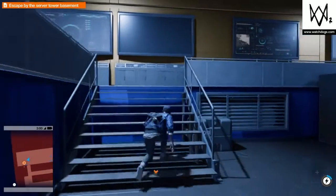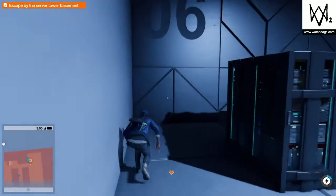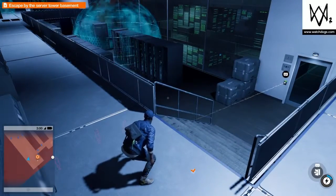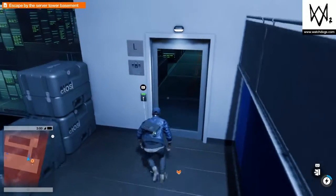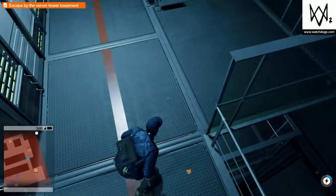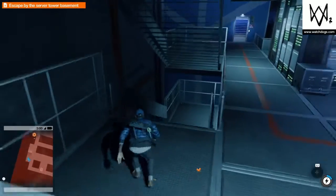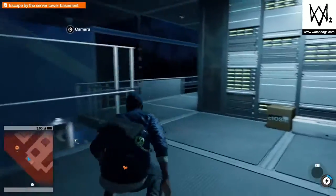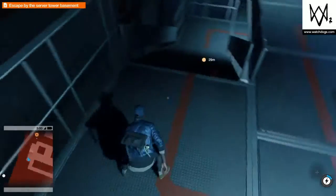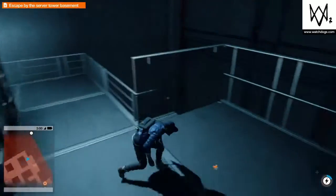I'm gonna press L1 so it opens. We're just there guys, we're so close. Let's go — let's do this. As you can see, the ticker is decreasing as we are climbing down, so we need to go there as quickly as possible. That's where it stops — the floor. Let's jump on this.